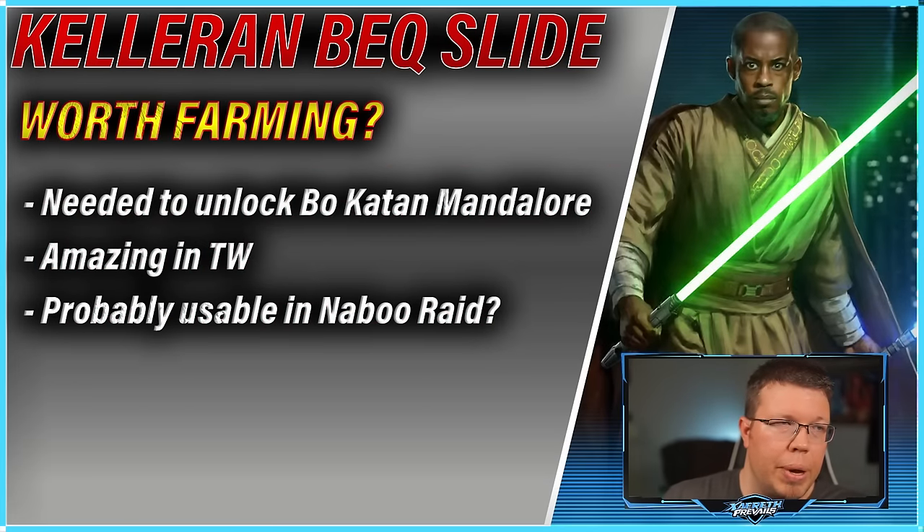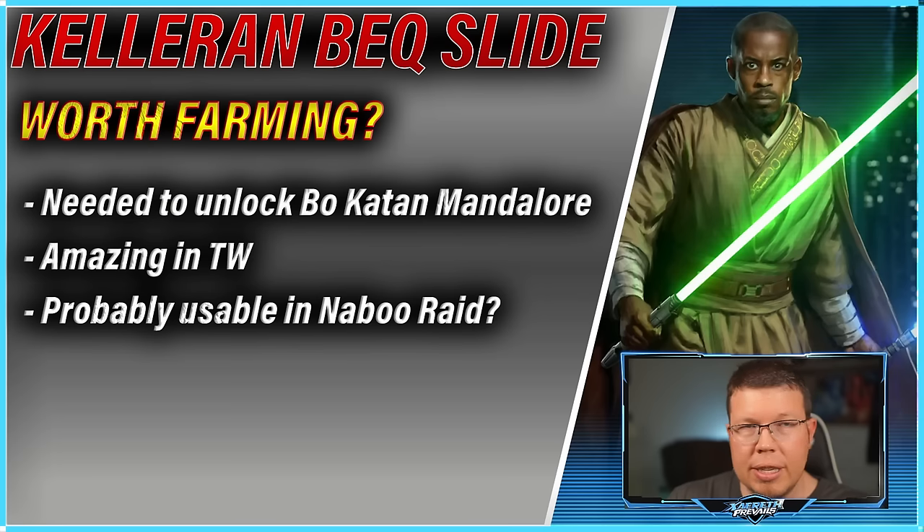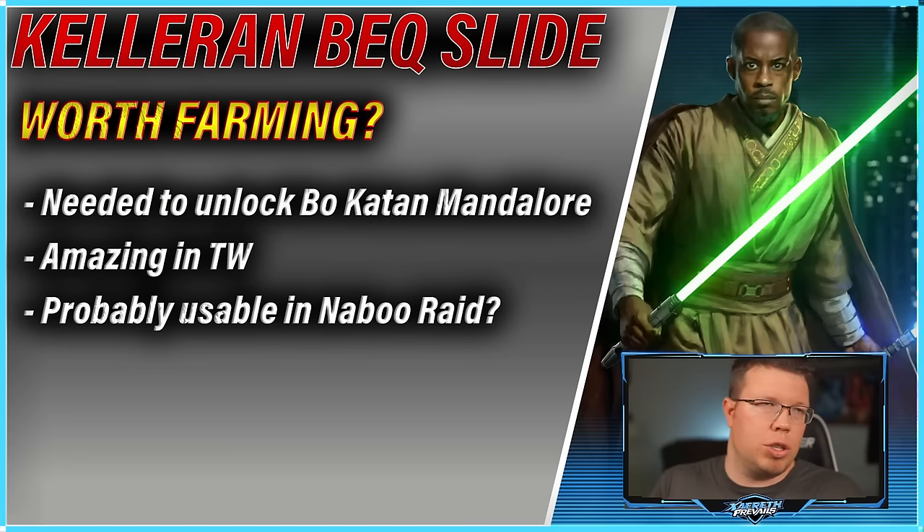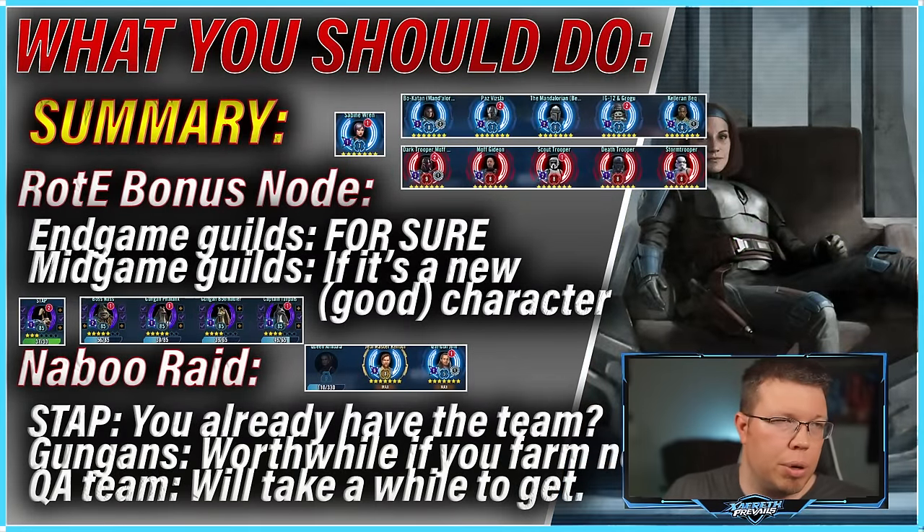Even if you're not working on Bo-Katan, I think Kelleran Beq should be farmed. First off, you could use him in the Naboo Raid as a Galactic Republic Jedi. He's also amazing in Territory Wars. He's just a good Jedi in general. And you need him to unlock Bo-Katan Mandalore. He's very worthwhile — that's the one character I'd say you should probably work on. You can skip Grogu and Paz for now if you want, but Kelleran Beq is probably worthwhile.